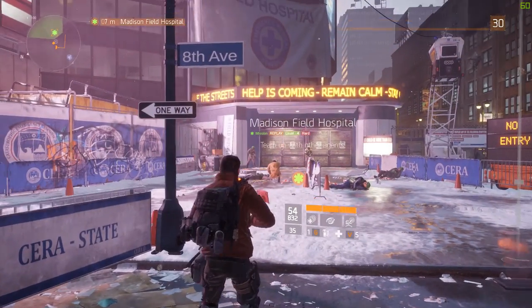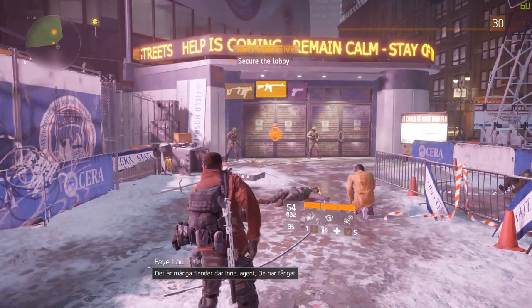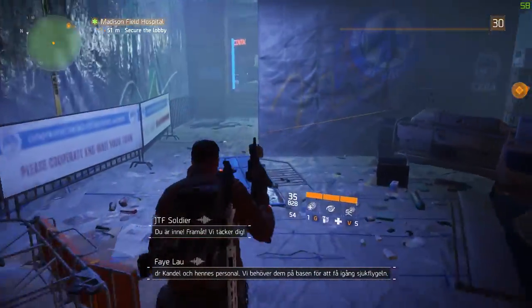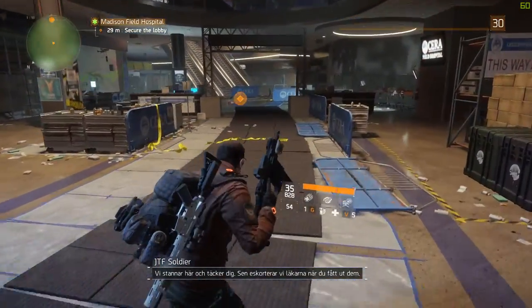Now we start. We've got a lot of hostiles inside, agents. They're holding Dr. Candle and her staff. We need those personnel back at the base so we can get the medical wing functional. We'll hold here to cover your back, then we'll escort the medical crew.